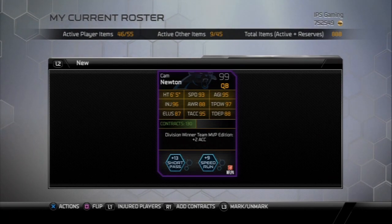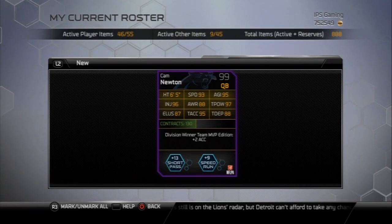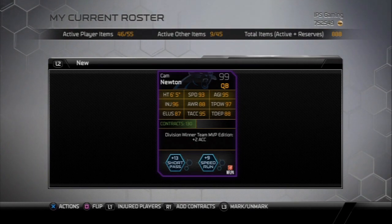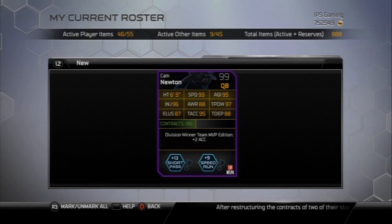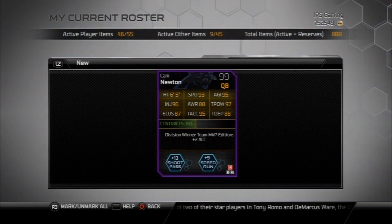He has 95 throw accuracy, which is clutch, 95 agility, 97 throwing power, and 88 throw accuracy deep. You can check out the stats on Muthead.com for the ones not on the back of the card. His throw accuracy short is 93, mid-range accuracy is 90, and throw accuracy deep is 88. He also has a 96 throw on the run, and you're going to see some examples of that once the gameplay starts.